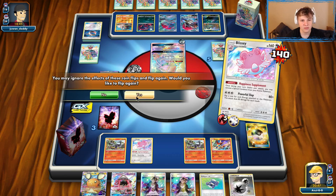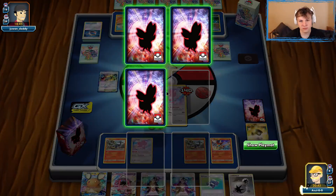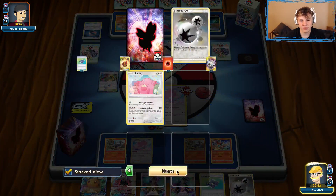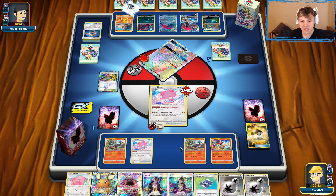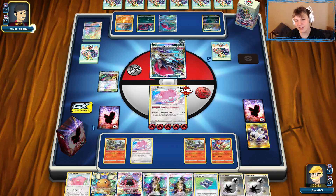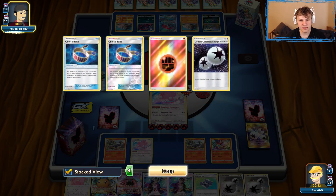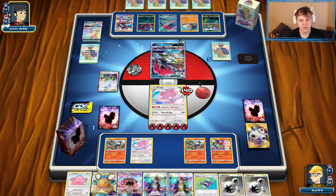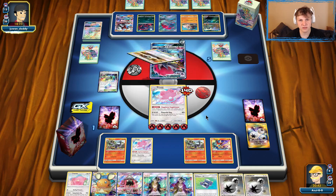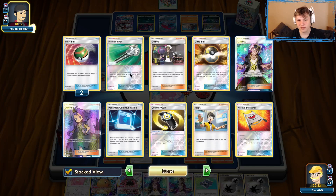Got a Chansey and a DCE from prizes. We can at the very least get the Chansey down and attach to the Blissey. The only thing I'm kind of scared of here is the Muk. There's a Lycanroc — interesting that they evolved it because I don't think there's anything to bring up this turn. No, they don't bring anything up, but they still bench it. They could be playing a three Lycanroc line. Where did the other Lycanroc evolve from? No Rockruff in here, no Ditto in the Lost Zone — they must have stretchered the Rockruff back in.